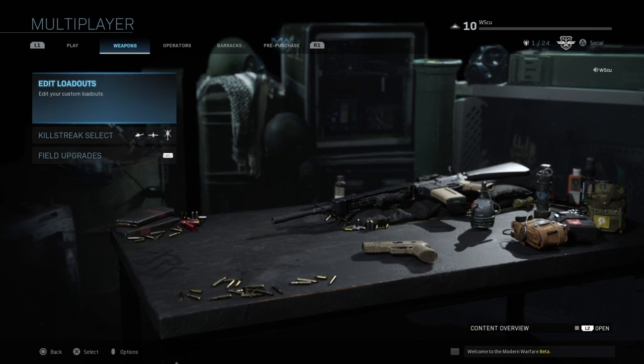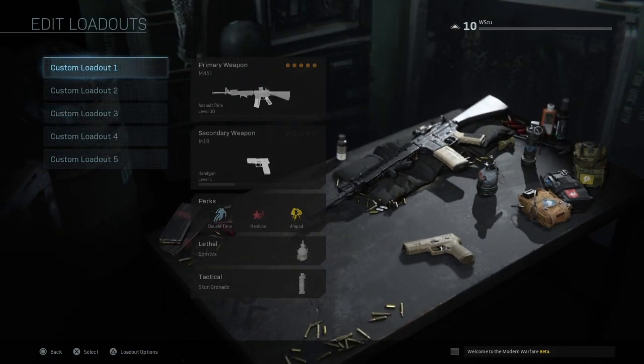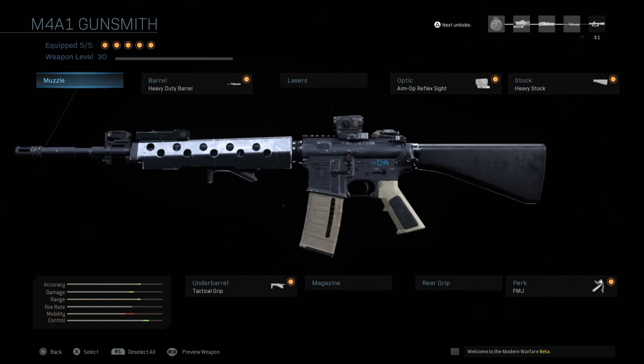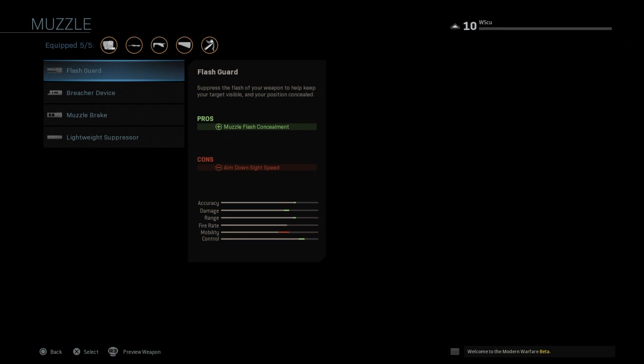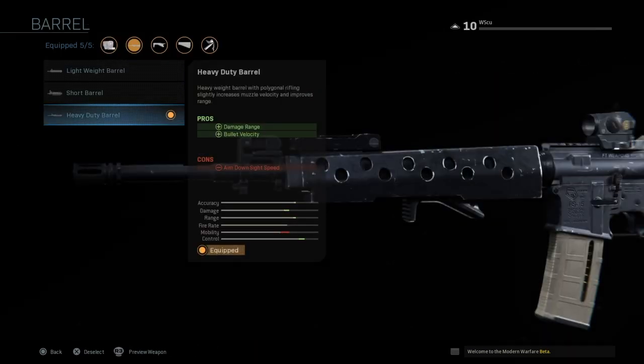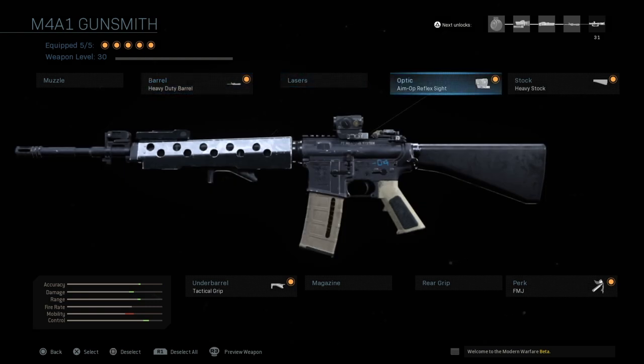I wanted to show you my actual class setup for the M4A1 — definitely something you guys should replicate in your gameplay. So it's this loadout right here. You're going to go to the Gunsmith, and as you can see we have a ton of different attachments. I currently don't have a muzzle on it. For the barrel I have a heavy duty barrel because it's giving me increased damage range and bullet velocity, although it does have an aim down sight speed reduction.